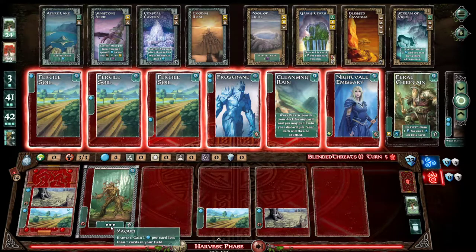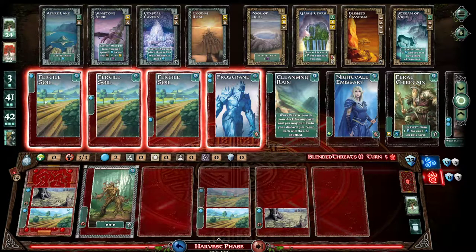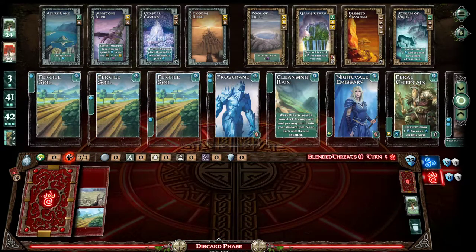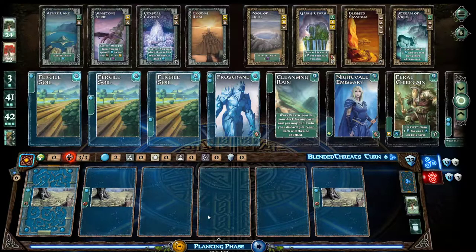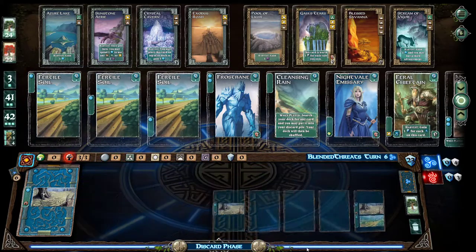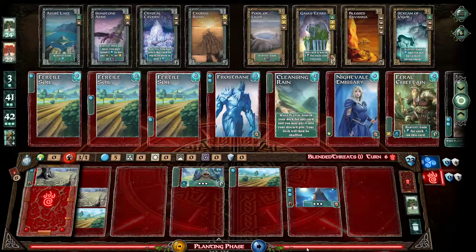What does your leader do? Gain one mana per card less than seven cards in your field. So that's why you got two mana from it. That has potential to do a lot to get one of those low card count ones. That one's another minus two one — I don't like that. So far, this expansion's not the best. I'm not a super big fan. Base game's been better so far. They were so much better on their first album. I knew about them before you knew about them.